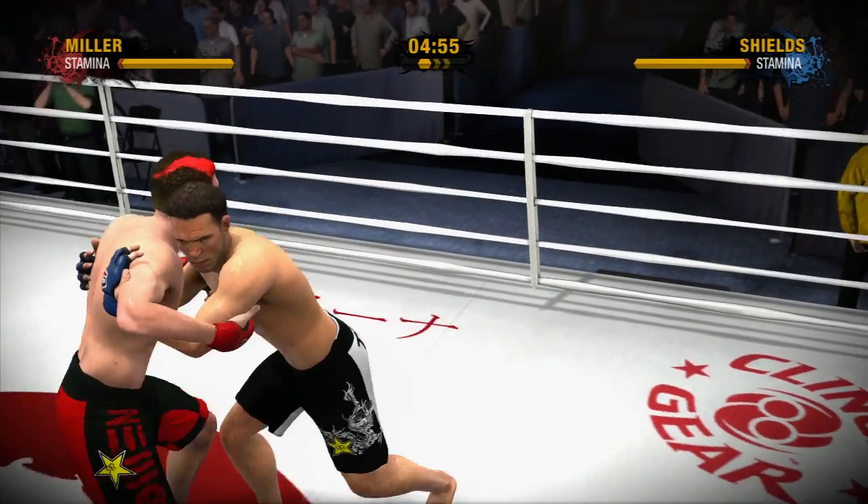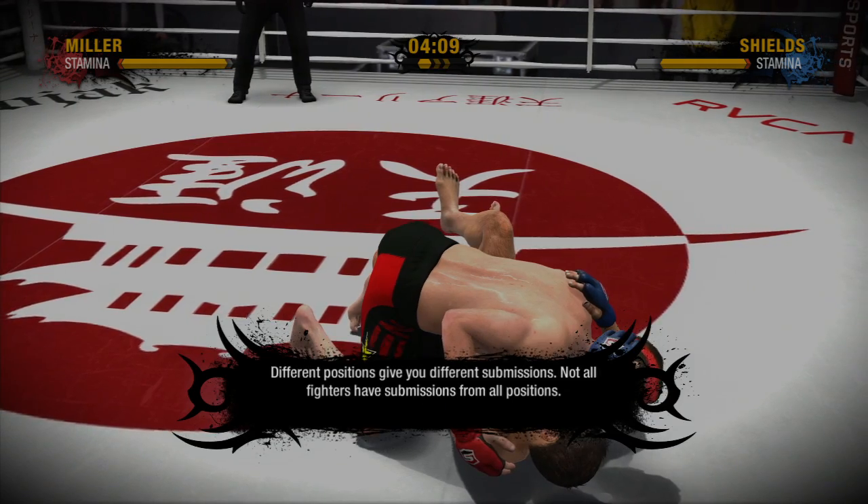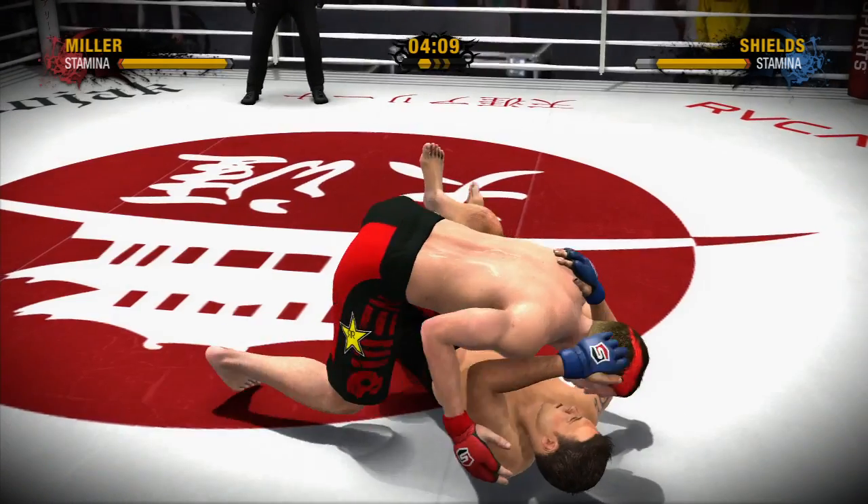As you transition to different positions, you'll notice messages on screen that guide you through the experience. The information is simple, intuitive, and designed to give you the knowledge and tools needed to be competitive in the game.